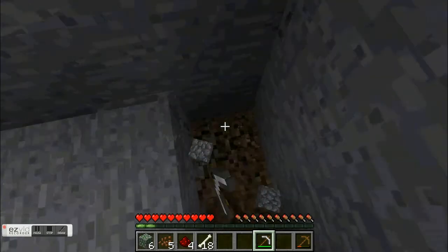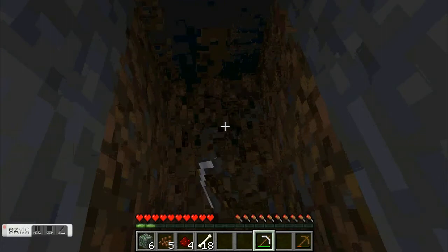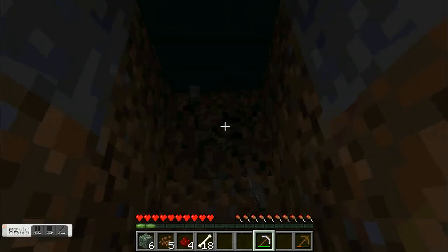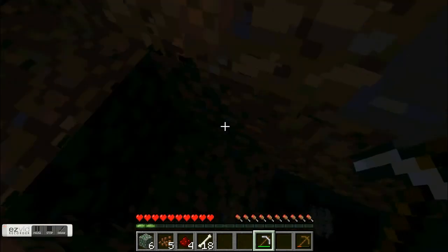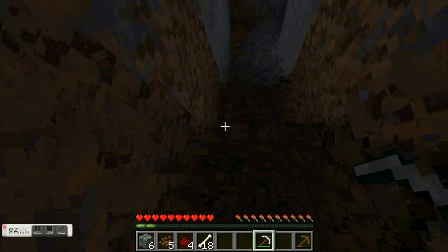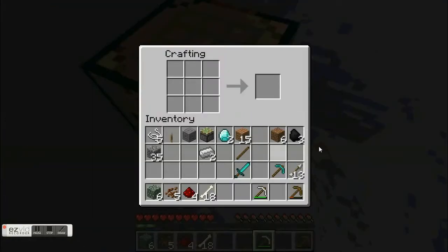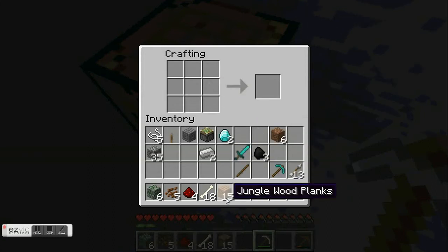Let's just dig down here. It's dark - I might go up and make some torches. Let's make some torches - I'll show you how to make torches. Torches are just one coal and one stick. I'm gonna make more sticks. I showed you how to make the sticks there.